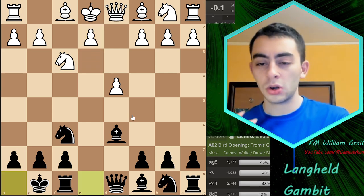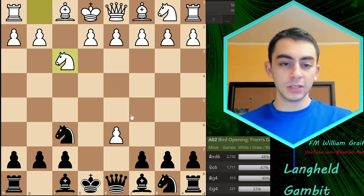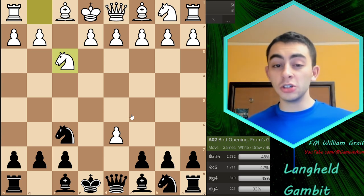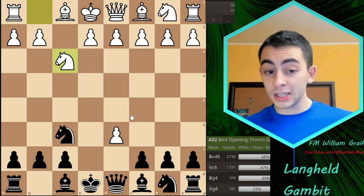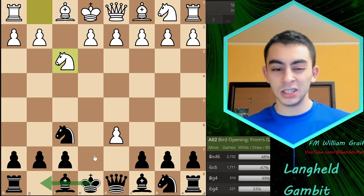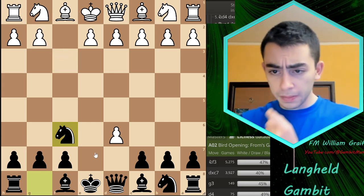That pretty much covers everything in the From's Gambit. There are ways for White to hang on and not blunder the Bxh2 or Bg3 stuff, but I've shown a lot of situations where that works. Otherwise, the knight can just hang out on g4, or you castle and enjoy excellent compensation, looking for really attacking and aggressive ideas later on.